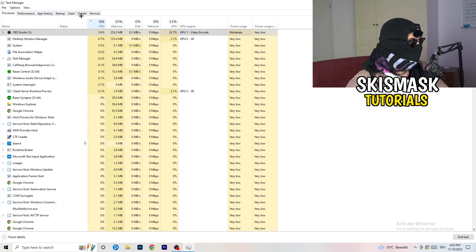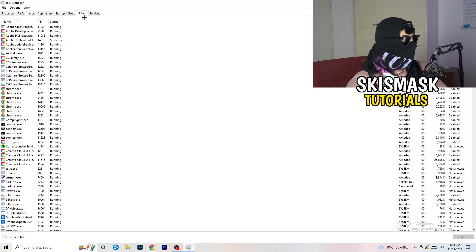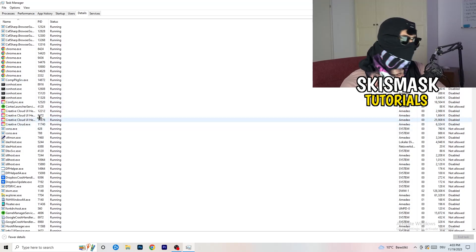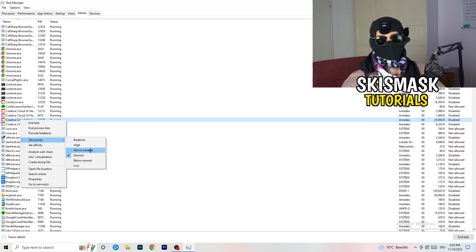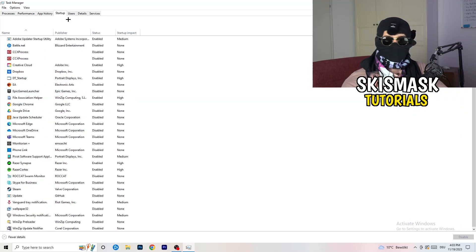Now go to the Details tab on the left-hand side at the top. Find your game's executable, right-click it, go to Set Priority, and select either High or Above Normal. You need to check which one works better for your PC, so test both options.